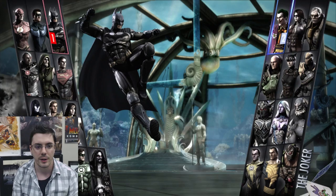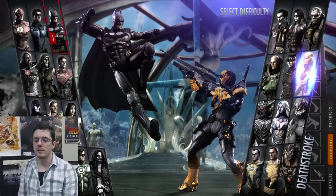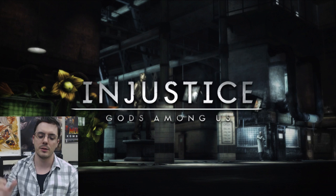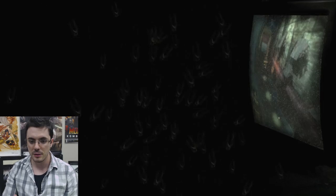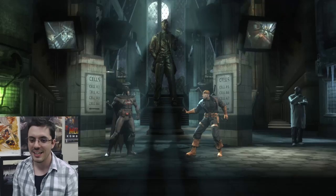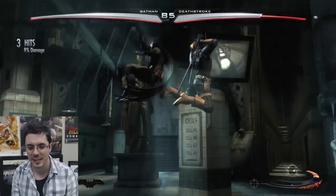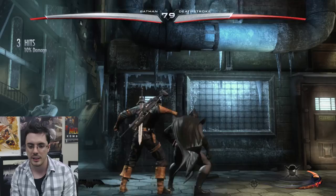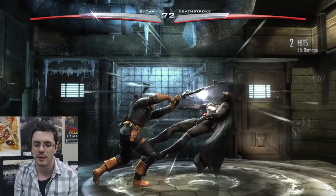Let's talk about the Flashpoint outfit for Batman. The whole thing with Flashpoint is it's kind of what led into the New 52 reset — it was this alternate timeline, mainly around The Flash. But Batman in Flashpoint — big shocker — Batman is not Bruce Wayne. He's actually Thomas Wayne, Bruce Wayne's dad. And yes, Deathstroke is a pirate. Deathstroke the pirate — how is that not totally awesome?